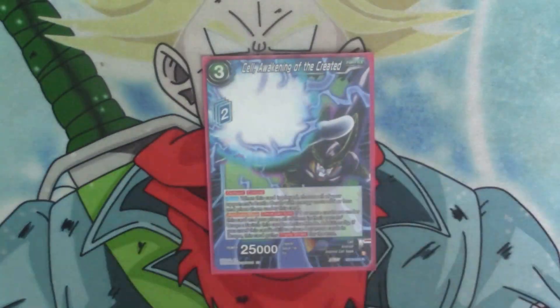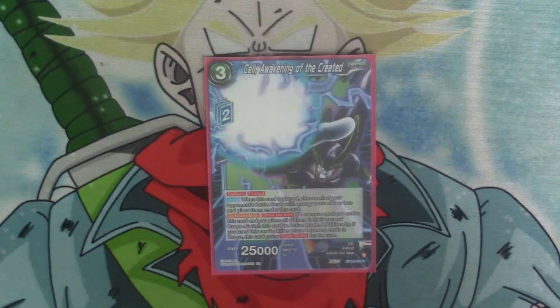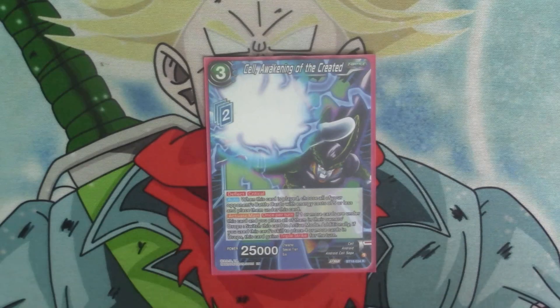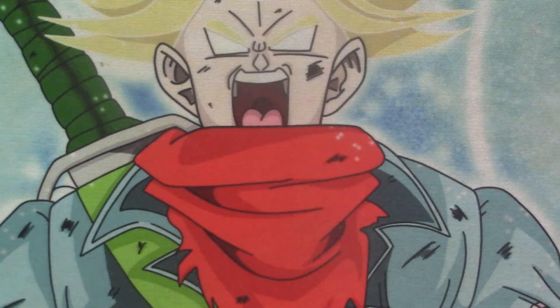And then we got a Cell — three cost, two Z energy, 25k, he's got deflect and crit. When he's played, you choose all of your opponent's battle cards which cost five or less and place them under him. He's got activate main once per turn: if one or more cards are under this card and you place all of them into the owner's drop, you switch it back to active mode. But if you remove four cards doing this effect, he does gain triple strike.